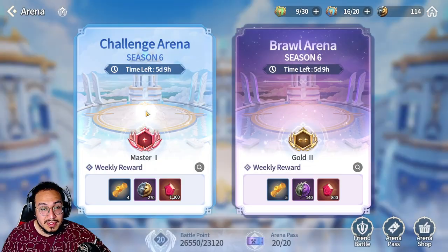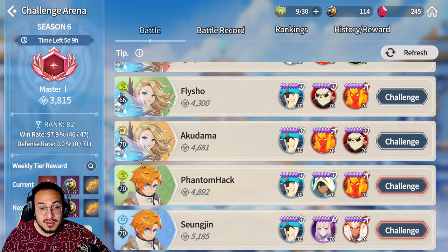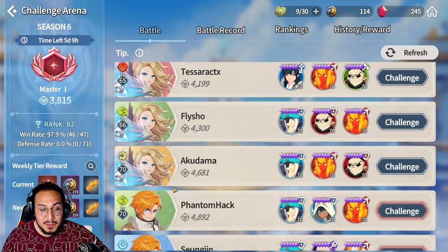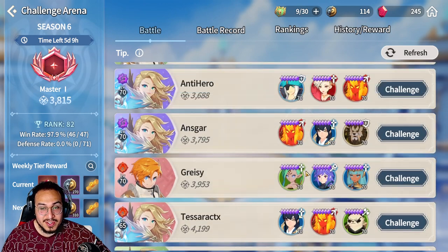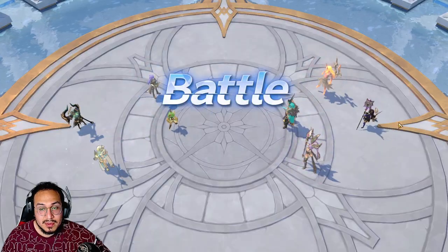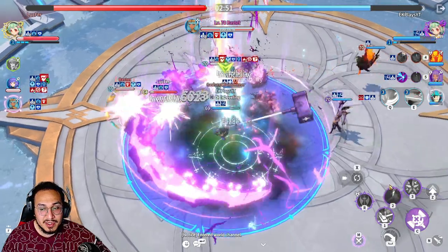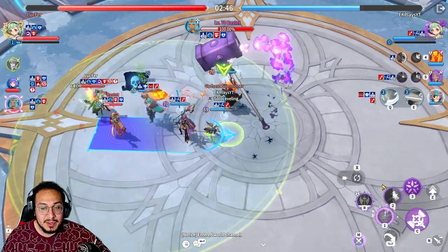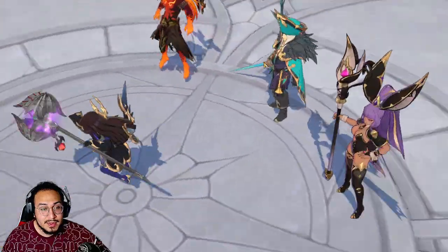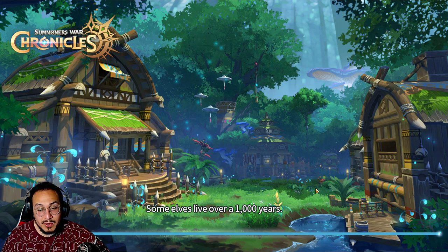Let's get into an arena match real quick. Galleon is pretty much everywhere. You kind of want to use him with Orbea just because she will nuke the enemy team down as soon as he does Time to Loot, which is pretty crazy. You basically just spam Time to Loot and the team just evaporates by itself. That's why you want to make Galleon hard to kill — as you can see he ran straight to them and they were going in on him pretty well.